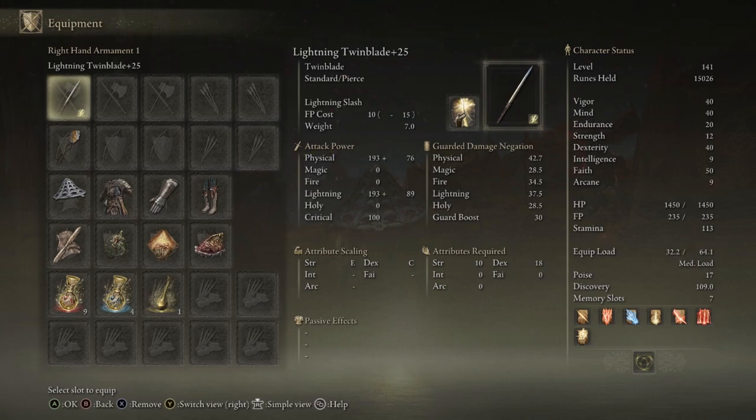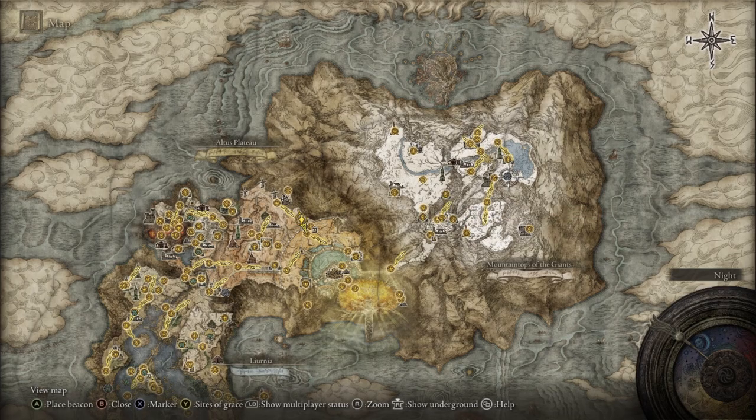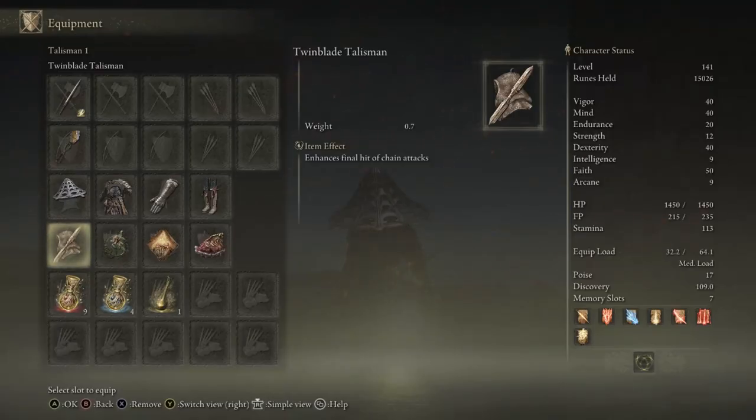You won't be able to put a weapon buff like Vyke's Lightning Bolt or the lightning armament buff on the weapon when using the Lightning affinity. If you want to use the red lightning buff instead of the yellow lightning buff, you can make your way to the Mountaintops of the Giants, to the Lord Contender's Evergaol, and fight Vyke to get that incantation. I also have a video showing exactly how to get there if you need it. But I think the Lightning affinity is better overall.